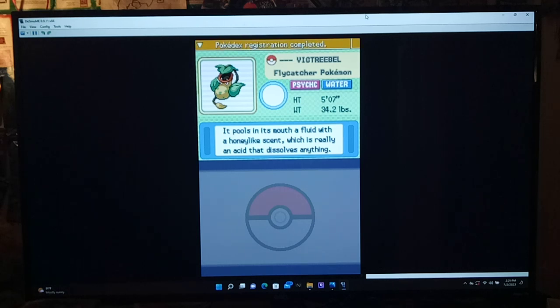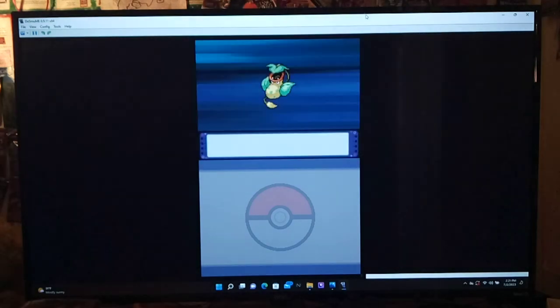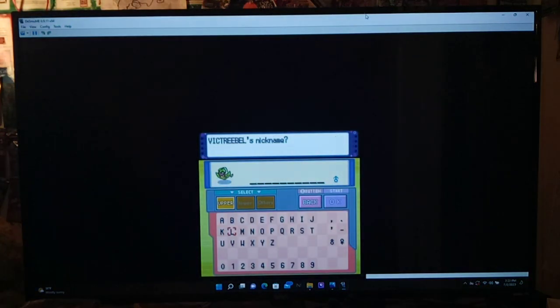Victreebel was caught! Pokedex entry: the Flycatcher Pokemon — it pulls in prey using a honey-like fluid that's actually an acid dissolving anything. Water/Psychic typing — that's actually pretty good, normally Slowbro or Starmie's type. Let's nickname it... Stormy Bell — yeah, that sounds good.